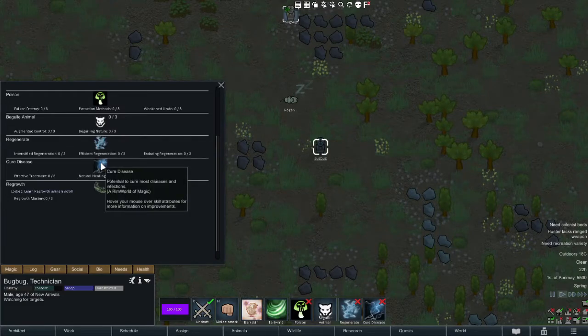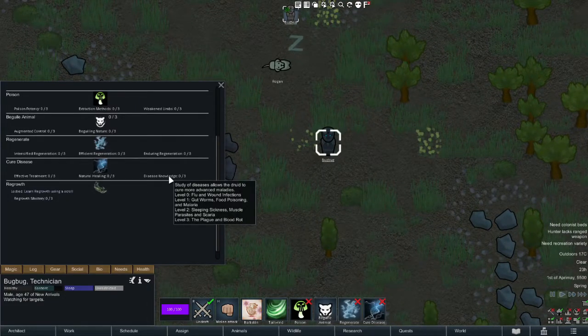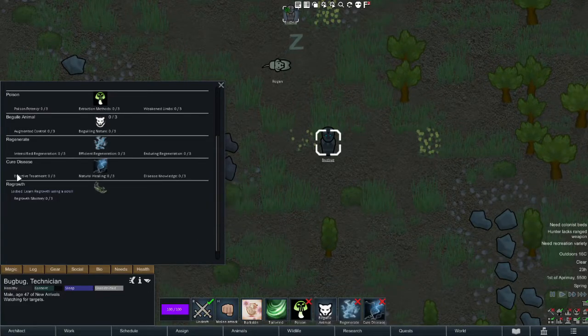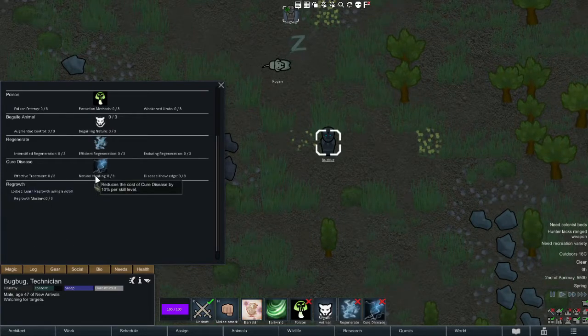Cure Disease allows them to cure diseases which might be out of reach of even your priests. The base you need to increase is Disease Knowledge, which expands the number of diseases they can fight — from flu and wounds all the way up to plague and blood rot. Effectiveness is determined by Effective Treatment. At level 0, it's 75% effective. At level 1, it becomes 100% successful as long as they know the disease. At levels 2 and 3, it boosts Disease Immunity for a couple of days. Natural Healing reduces the cost.